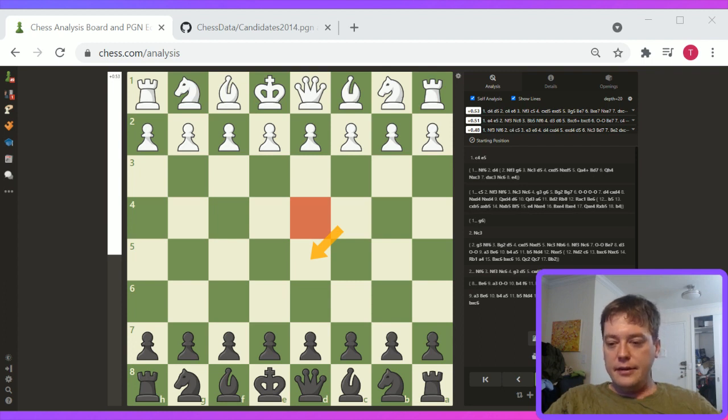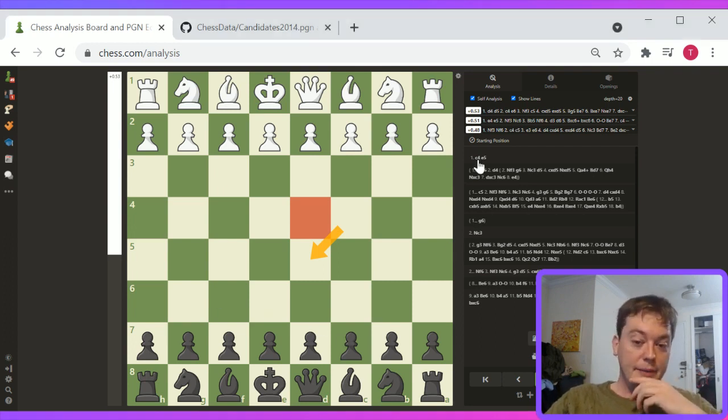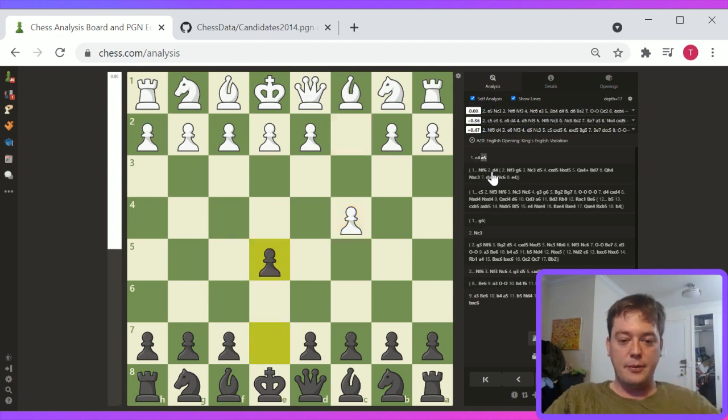Rubinstein French — I don't know that opening extremely well. The pawn structure... I'm not a French player. It's a good question. I don't know the answer to that. Rubinstein French is not one that I know well. It's possible I've probably seen it — I'm just not super good with the names.